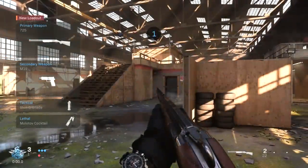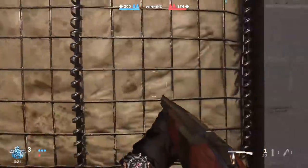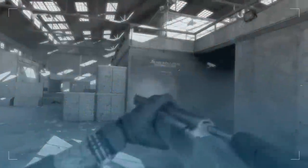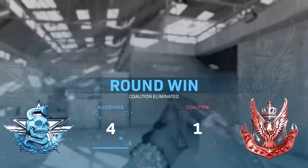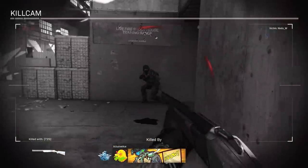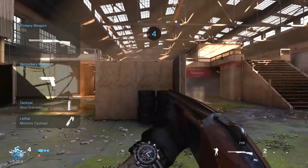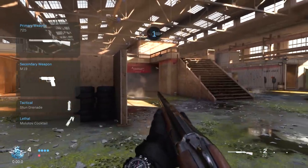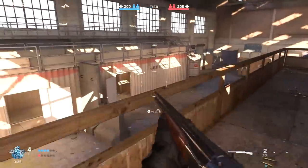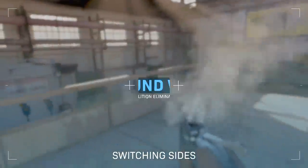Next up is Experimental, which gives you precision aim slowdown that factors in target velocity. This is nice to see because one problem with aim assist in past Call of Duty games is that when tracking a target moving perpendicular to you at high speed, the aim assist slowdown engages behind the character model and actually prevents you from catching up to them. With the Experimental setting, it compensates for that, allowing you to track moving targets much better.